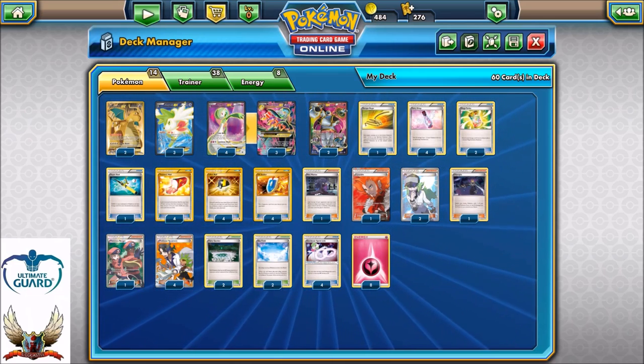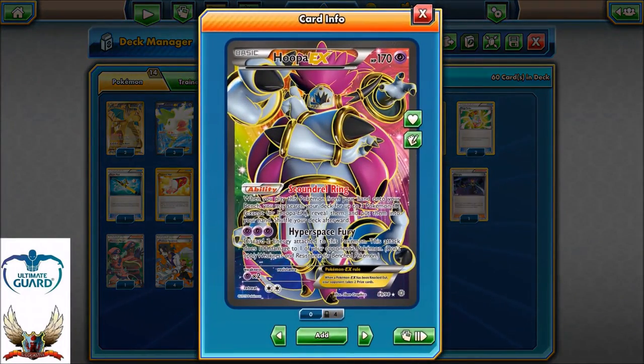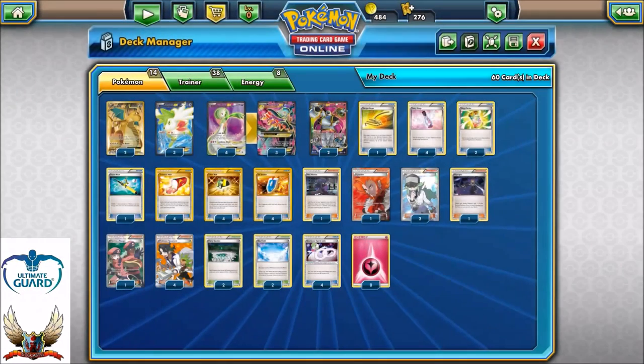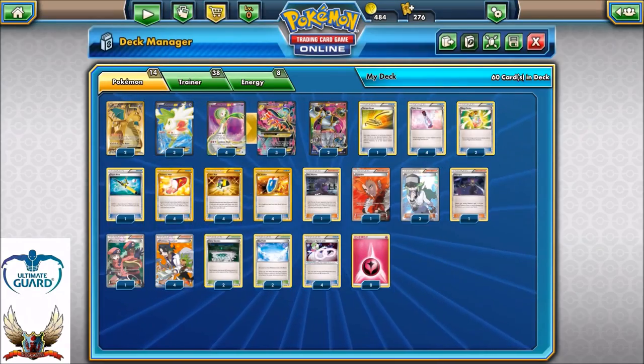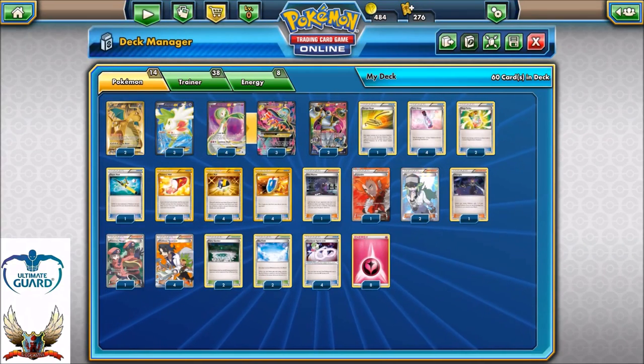Dragonite is a card from Evolutions — a very good card. Same thing as Hoopa EX from Ancient Origins, a well-known card because it can help with the Scoundrel Ring and set up three EX Pokémon from your deck to your bench. It's a very, very important card. In addition, three copies of Shaymin for setup. So 14 Pokémon, 38 Trainer cards, and eight Energies.